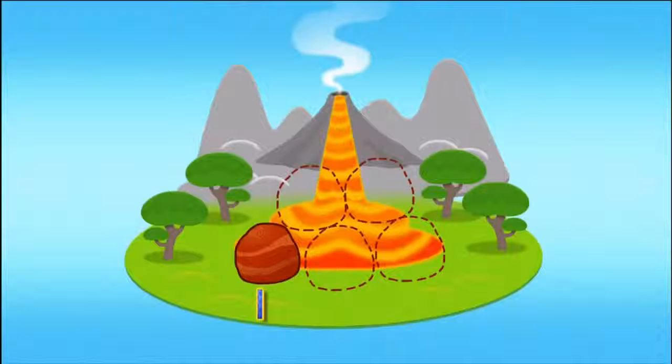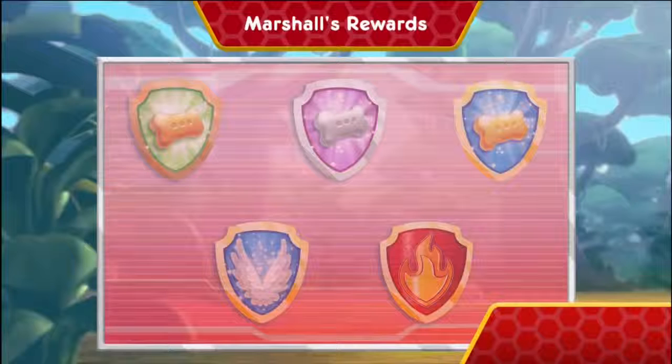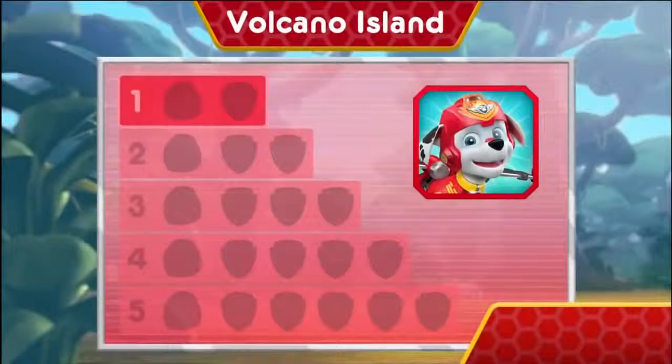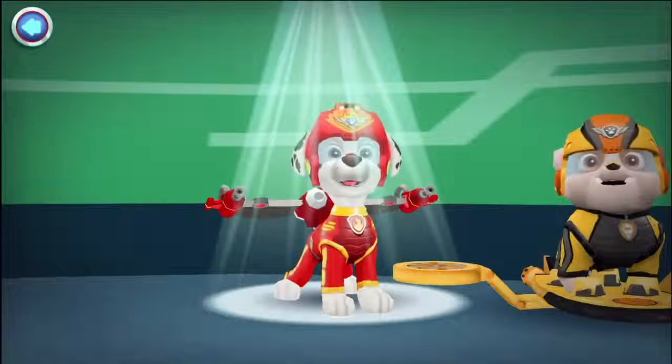You found one rock! There's only four rocks left to find! Keep flying to find them all so Rubble can block off that lava! Nice flying! You earned a new reward! You earned the 50 pup treats badge! You earned the 100 pup treats badge! You earned a new badge! We collected the speed boost! You found the rock! You've unlocked the next level!